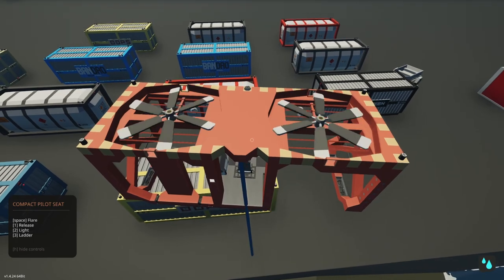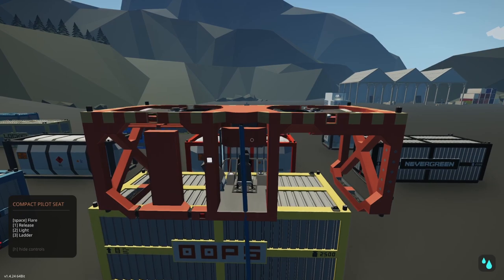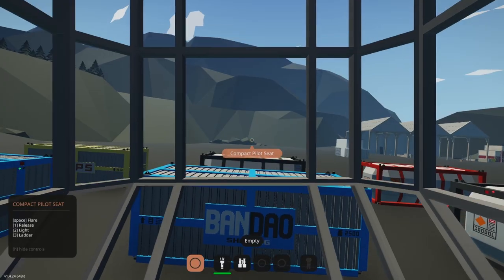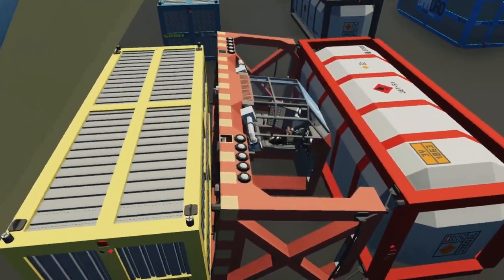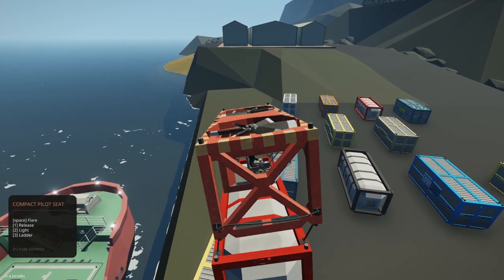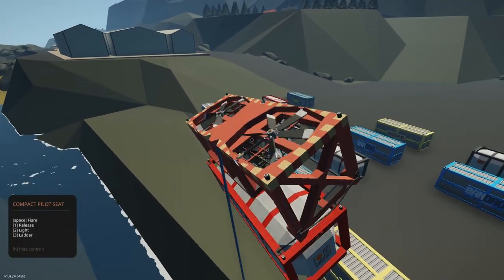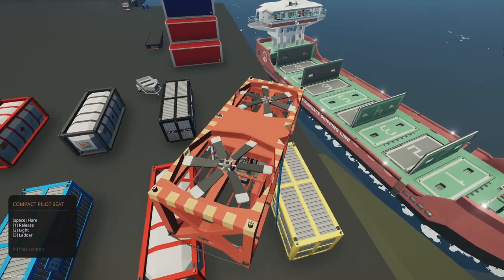I think we might be able to grab this first container real quick. Please work first try. Of course it didn't work first try, so we're trying again. Second time's the charm — no. Third time's the charm. I connected rope. I guess connecting rope was not a smart move. Why does it do this? Why is it so unstable? Please just connect and you won't have to be unstable. We gotta land on the ground. We're upside down. This is taking so long.